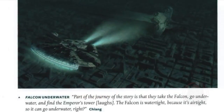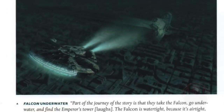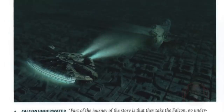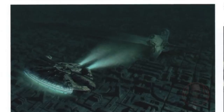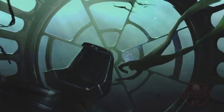It also shows that the idea was to have the Millennium Falcon get there. Part of the journey of the story is that they take the Falcon, go underwater, and find the Emperor's tower. The Falcon is watertight because it's airtight, so it can go underwater. This would mean that they would venture down into the depths of the ocean, and Rey would swim to the Emperor's throne room in search of something. And maybe we'd get a Qui-Gon Bigger Fish reference — I don't know.